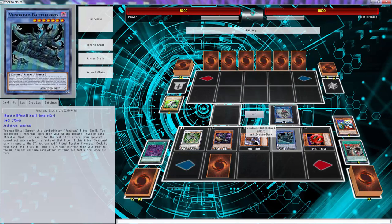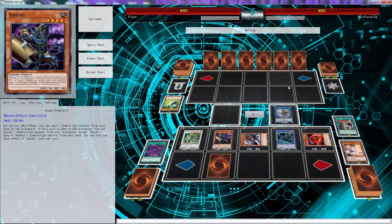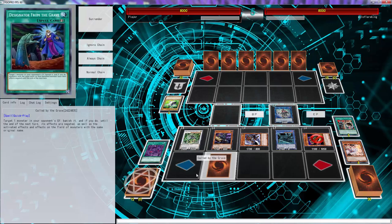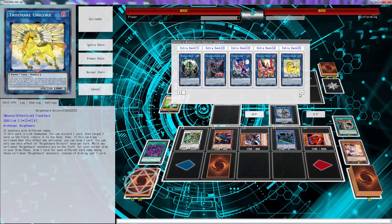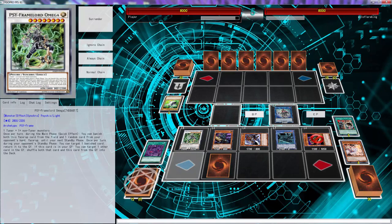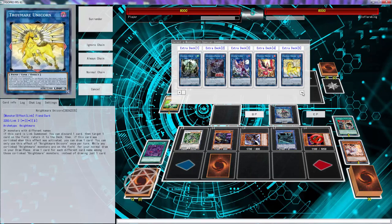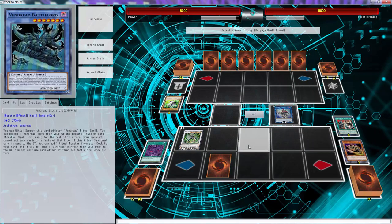We'll banish Shirinu and Uni Zombie, special summon that right there. Unless he's been holding Gamma this whole time we're good — we'll just call monsters. Yeah, he wasn't doing it — alright, we're just good. What's the most attack we can do? We can go Scaldi with these four — yeah, I'm going to go Scaldi. One, two, three, four — we're just going to go Scaldi.